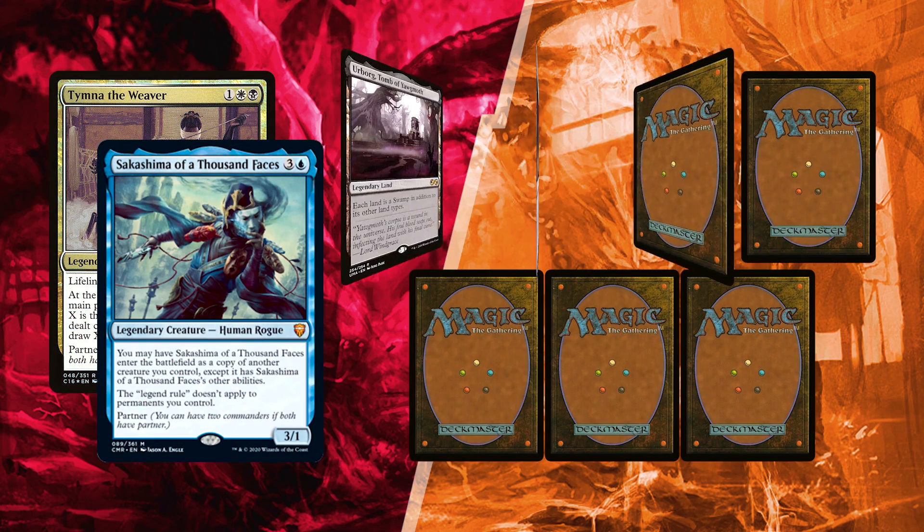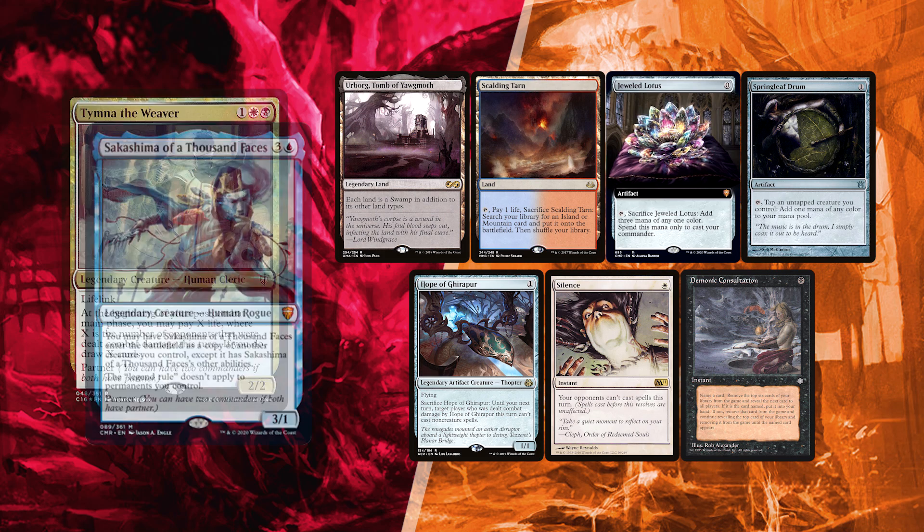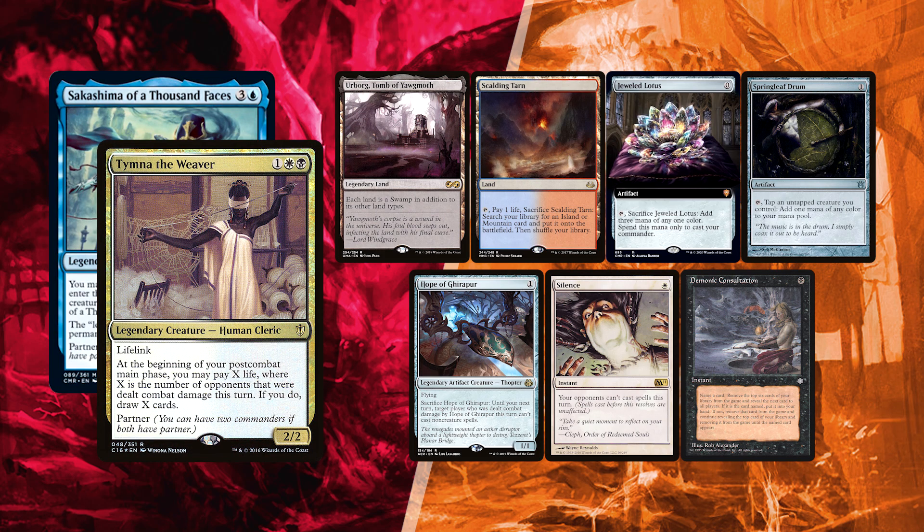My hand has no Hate Bears, but it does have two lands: Urborg Tomb of Yawgmoth and Scalding Tarn. And a Jeweled Lotus that could lead to a turn 1 Timna if I don't find other fast mana. Hope of Ghirarpur uses the card draw from Timna pretty well and doubles down as protection. Silence can be used aggressively or defensively, and Springleaf Drum turns some of my squishiest Hate Bears into ramp. Finally, the Consultation is half of everyone's love-to-hate combo.